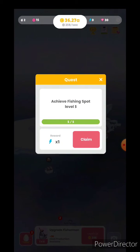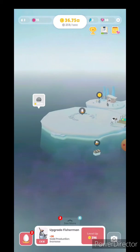Okay, what should we do? Achieve fishing spot level 5. Okay, great. Create new penguins to upgrade — just name it. Achieve fishing spot — okay, we are going to upgrade some fishing spots.